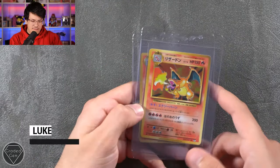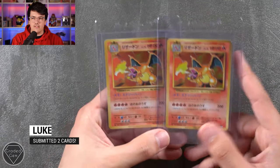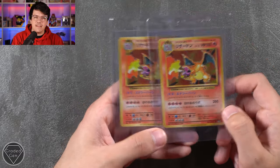Next up we have Luke, who has submitted two cards — the Charizard from CP6 and also the Charizard CP6 as well. Thank you very much for sending in those two shiny Japanese Charizards.